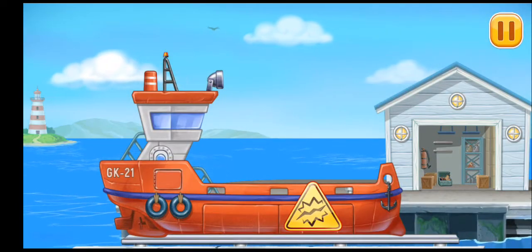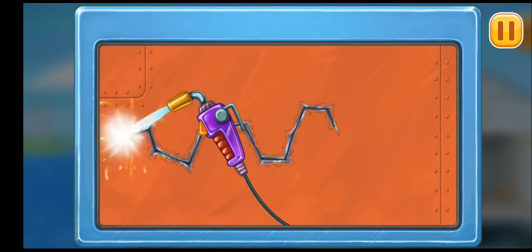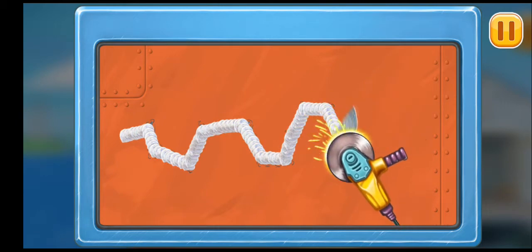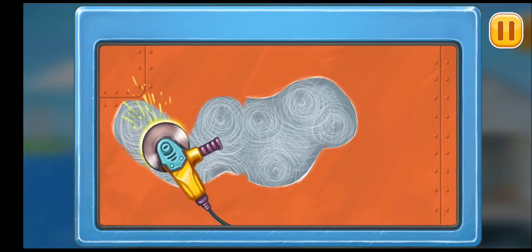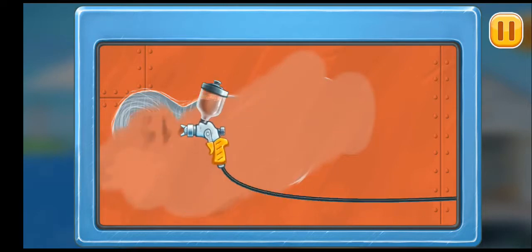Let's repair the split barge. We need to weld a crack on the ship. Now let's drag the spray gun along the stain to paint it. Ready!